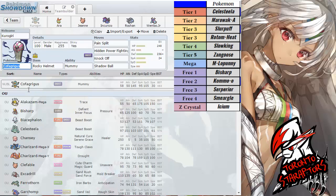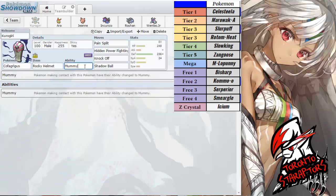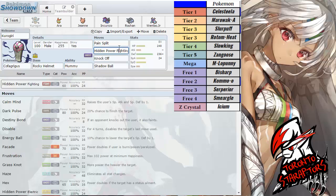First up, we do have Kurogiri the Kofag, packing the Rocky Helmet and the Ability Mummy. The moves are Painsplit, Hidden Power Fighting, Knock Off, and Shadow Ball. Shadow Ball is there for general STAB, mainly for the Alolan Marowak. Knock Off for everything barring the Mega Lopunny, and Hidden Power Fighting for the Mega Lopunny. And Painsplit is there to get back health against his fatter mons.